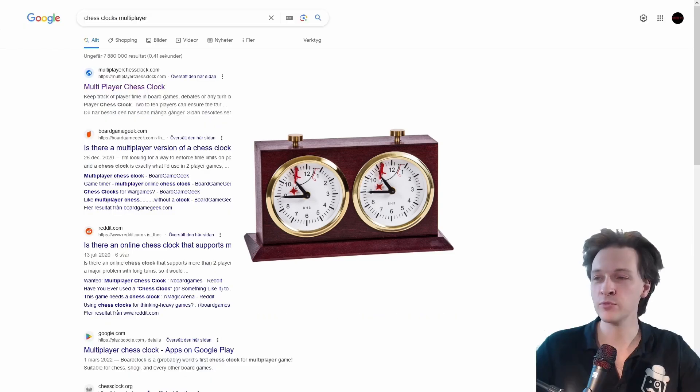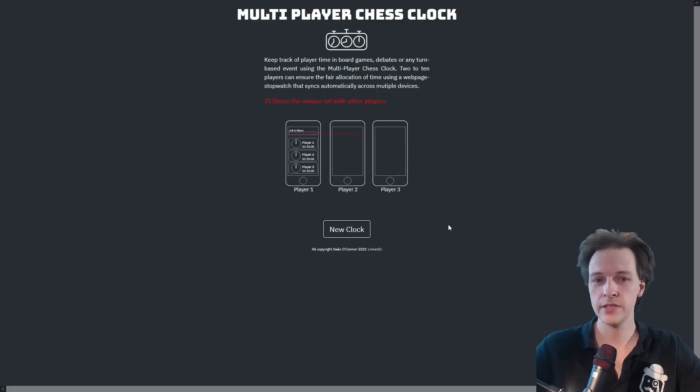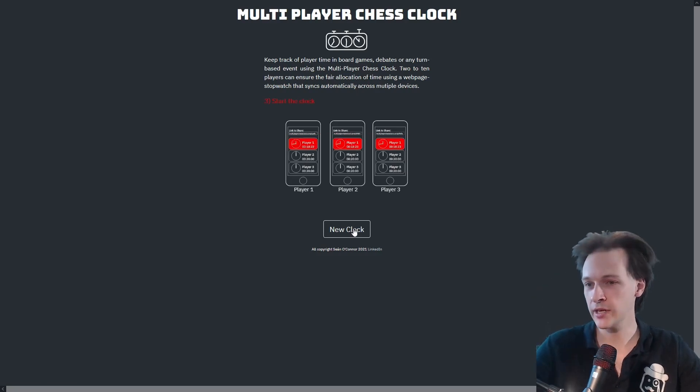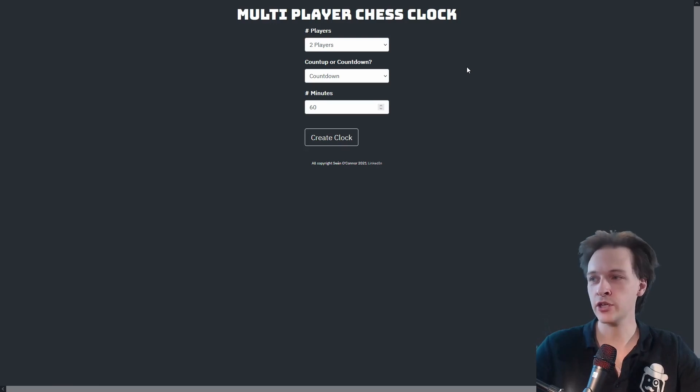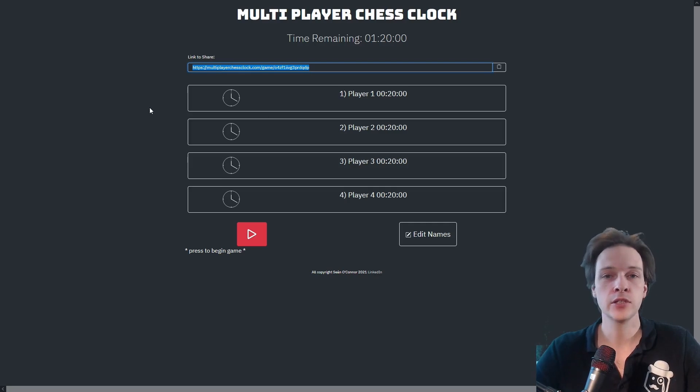There are online multiplayer chess clocks. If you search for that on Google, you'll get to a page — link in the description below. Click 'New Clock', insert the number of players — we're going to choose four — and insert the amount of minutes. I actually recommend 80 minutes. Then click 'Create Clock' and you have a chess clock with a shareable link for other players to join.